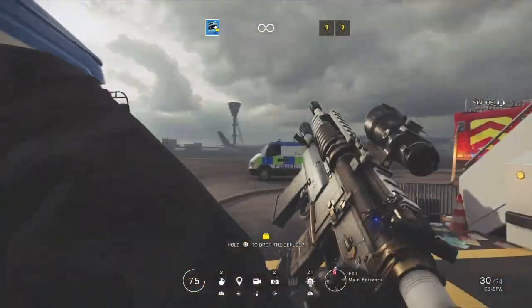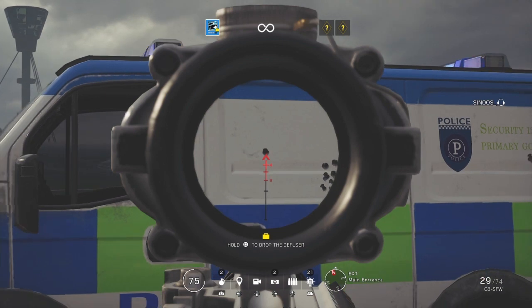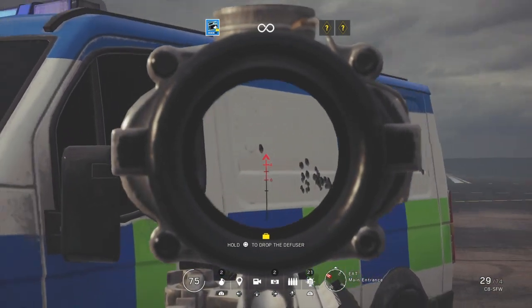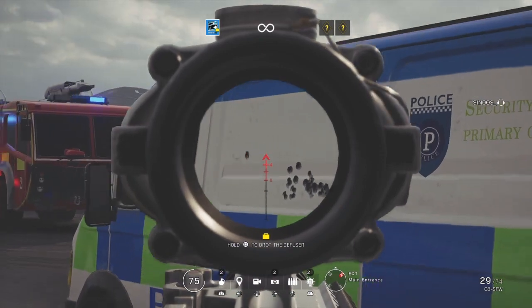The third practice is: put a bullet mark on the wall or a car, then hold your aim on it while you move in close left, then far left, far right, and close right. This simulates the moment in ranked or casual where there's an enemy right in front of you who's strafing or moving, so you have to track him.